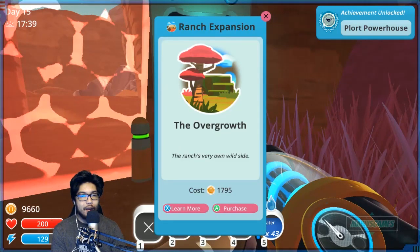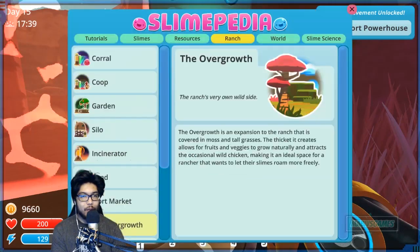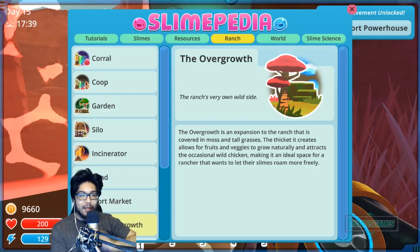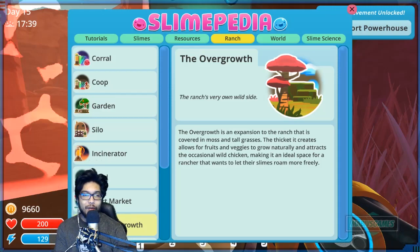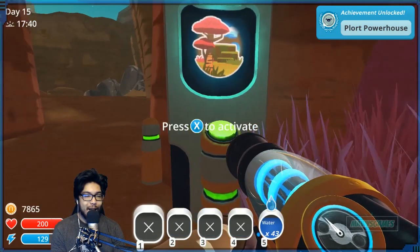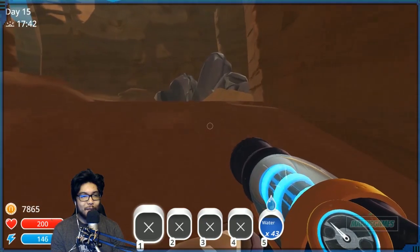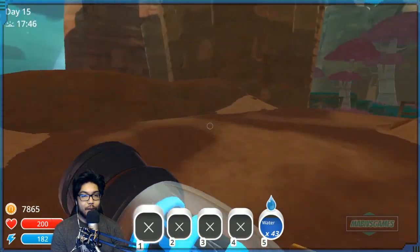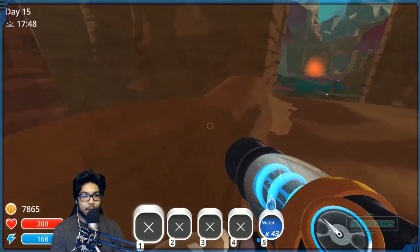The Overgrowth — a very old wild side of the ranch. It's an expansion covered in moss and tall grasses. The thicket it creates allows fruits and veggies to grow naturally and attracts the occasional wild chicken, making it an ideal place for a rancher that wants to let their slimes roam more freely. Yeah, they're not gonna do that — I'm not letting any of them roam freely. Screw that! Let's explore.